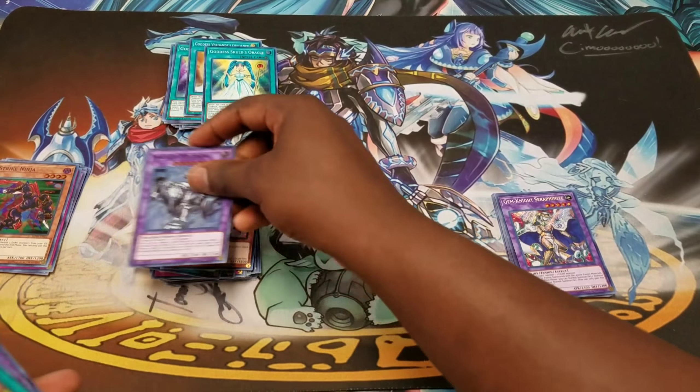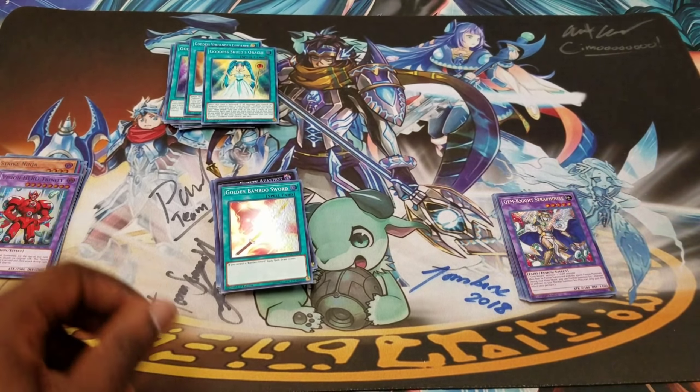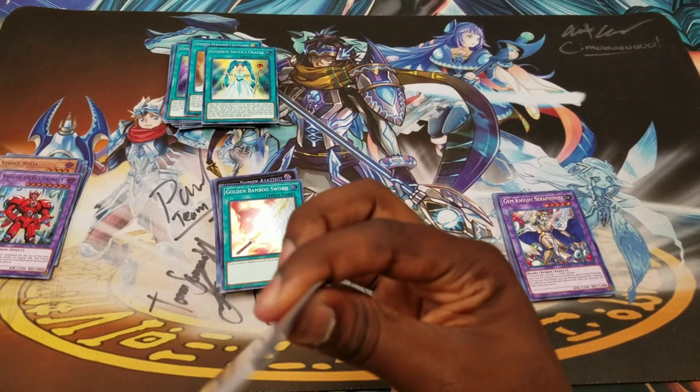We got it — Alistair and Mitsuru, the two expensive cards in the set. I don't know what happened. Ash Blossom as first card, and Mechaba! We got Azathoth — we're good. Another Bamboo Sword — we're in the money now, we just need to get some Invocations.